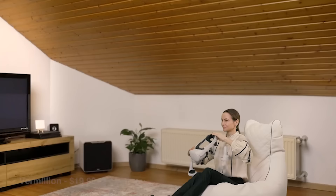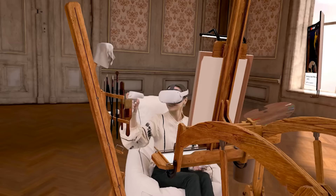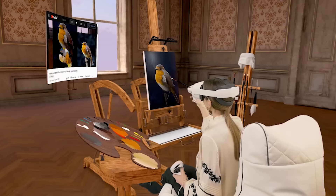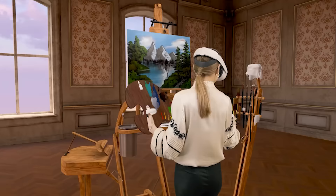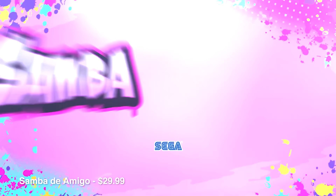Vermillion VR painting is $19.99 and has a really cool mixed reality implementation. You can turn on mixed reality and paint a subject — whether it's a person, an animal, or a landscape — while looking through the headset on a virtual canvas. I've seen some amazing artwork done that way.